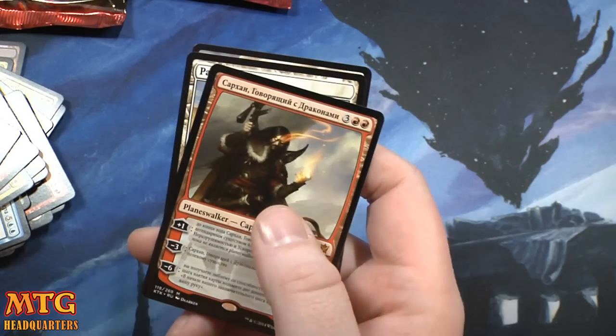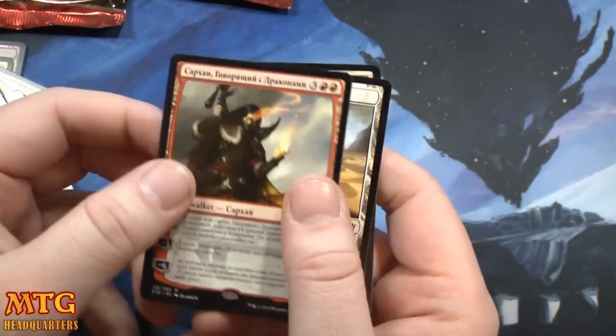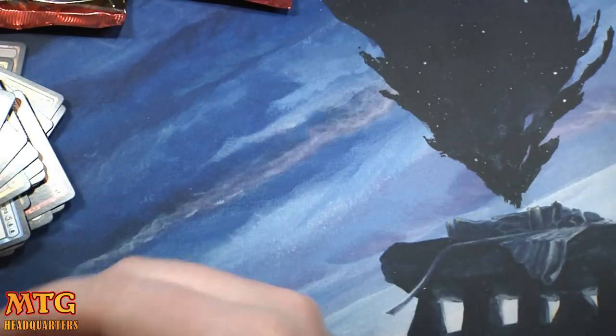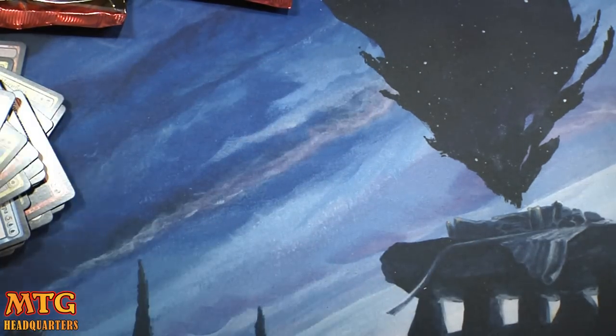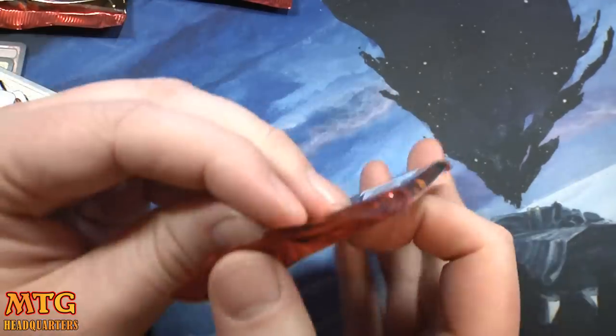Russian Sarkhan! Whoa — wow — what a box! Foil fetchland, Sarkhan — ho ho ho ho! Oh my gosh, what a box!